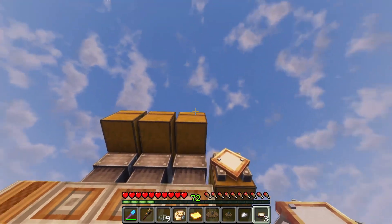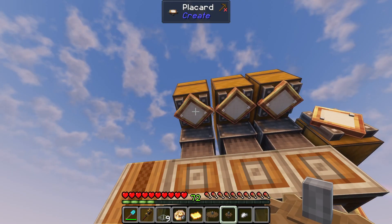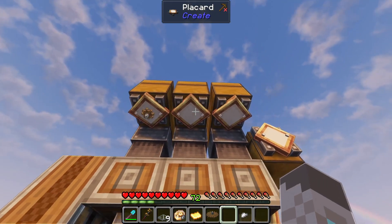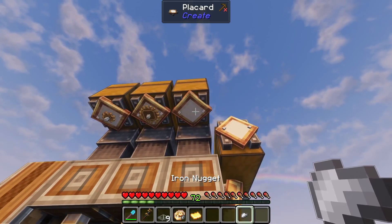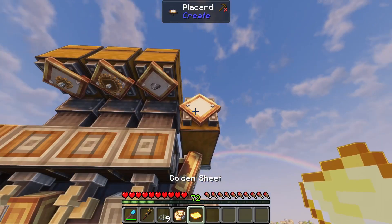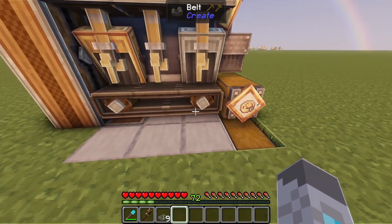We can actually label these chests by placing placards on them. You can label this one so you know you should only put cogwheels in that, label this one as large cogwheels, this one for iron nuggets, this one for gold sheets, and this one for precision mechanisms.